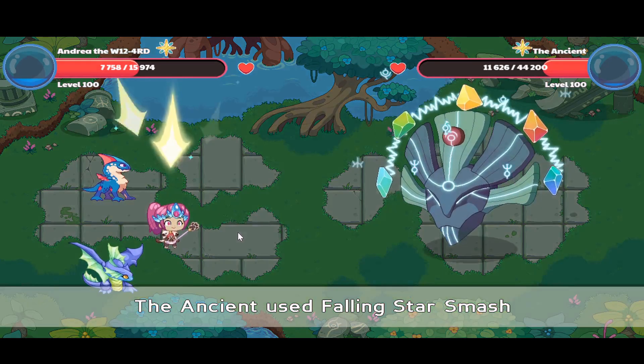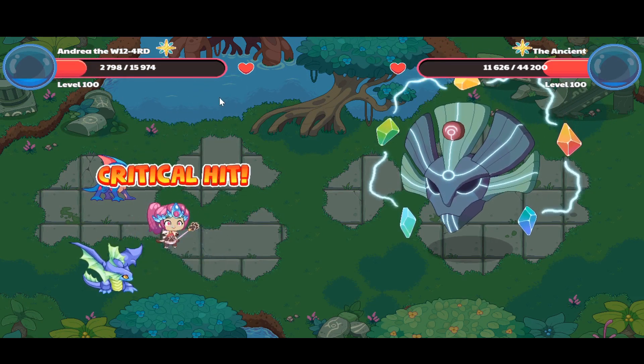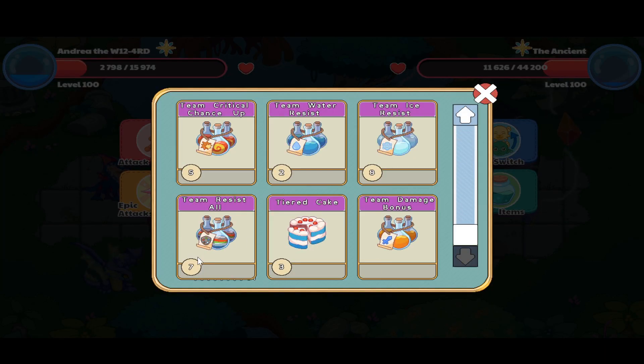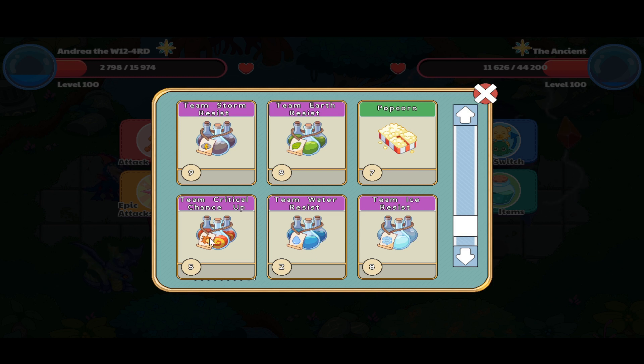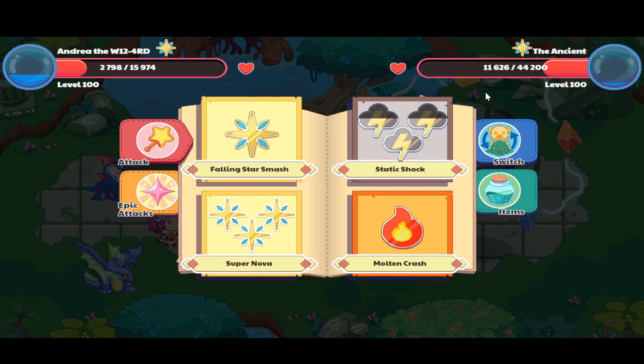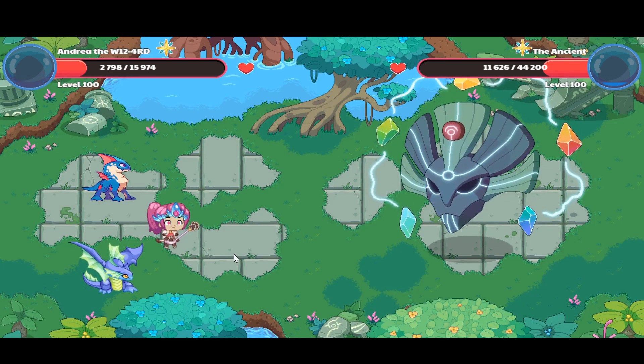You might be wondering how I have so many of those eating potions. That's a critical hit! You might be wondering how I have so many of these potions — I have 17 resist all, just one team damage bonus, eight team ice resist, two team water resist, five team critical chance up. I have popcorn earth and storm resist eight and nine, and all these things. It might look like a lot but it's actually just a glitch — I collected a lot of them from chests in Harmony Island. Just two more shots and I'll kill the ancient.